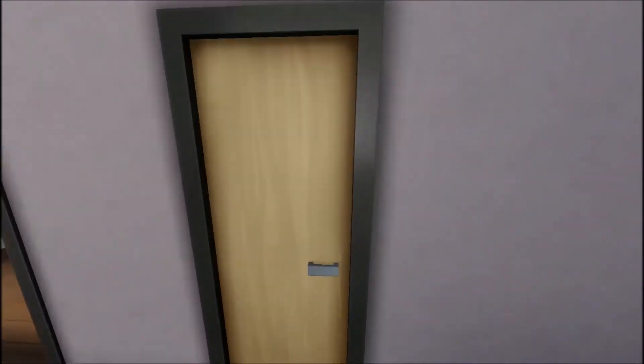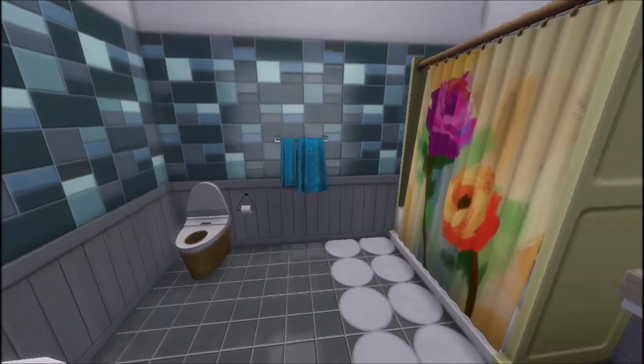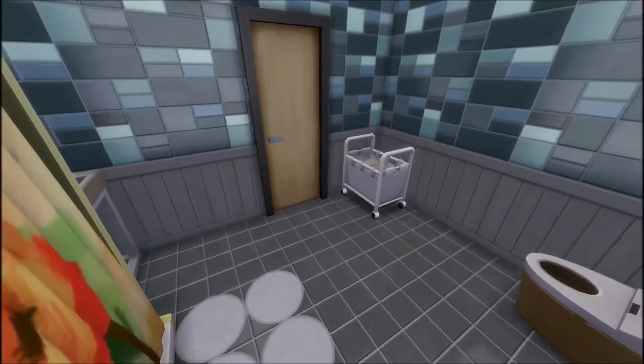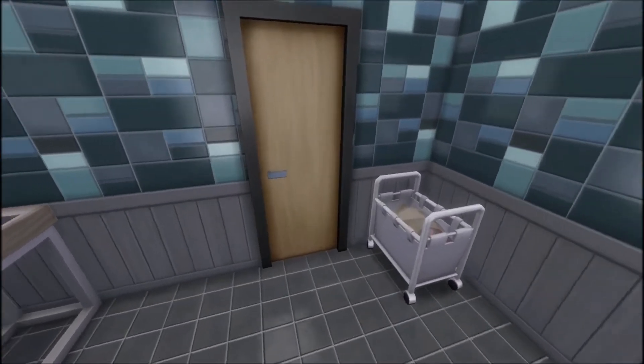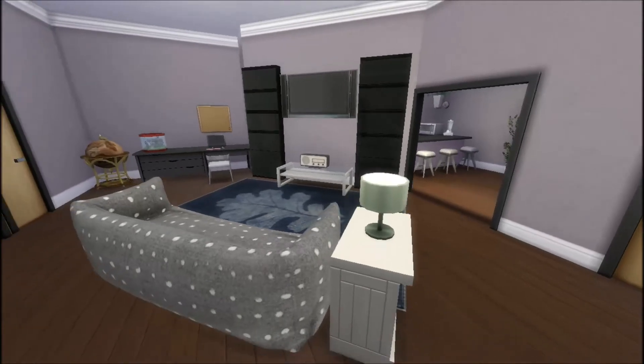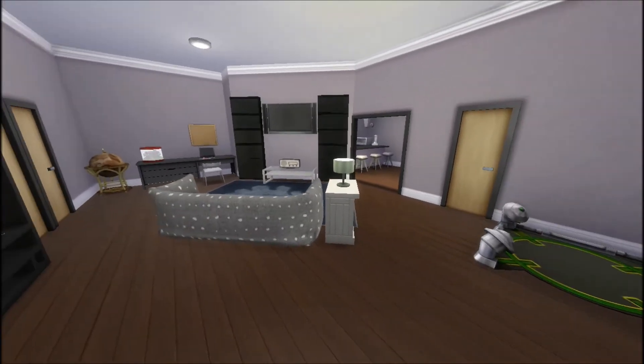It is a two-bathroom, three-bedroom apartment, and it has a living room and a kitchen slash dining room built-in. I hope you guys really like it — please go ahead and watch the Create a Sim video. It is really cute and really fun. Thank you guys so much for watching, I will see you guys next time.